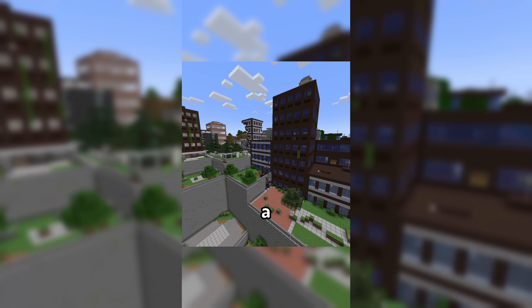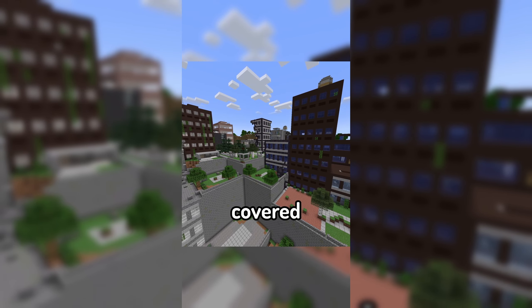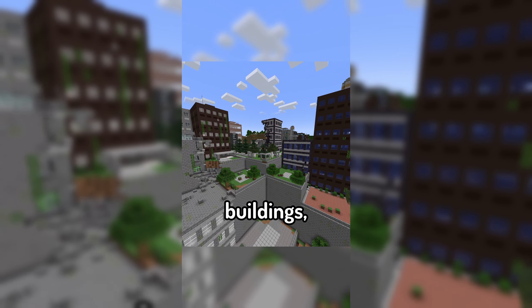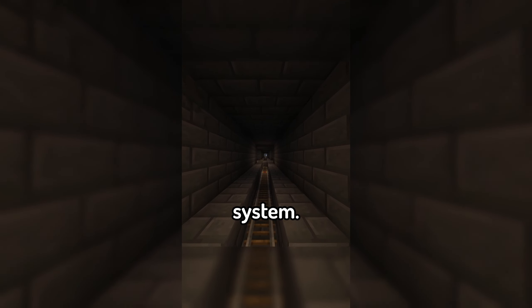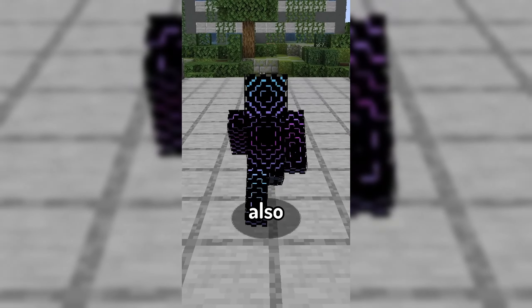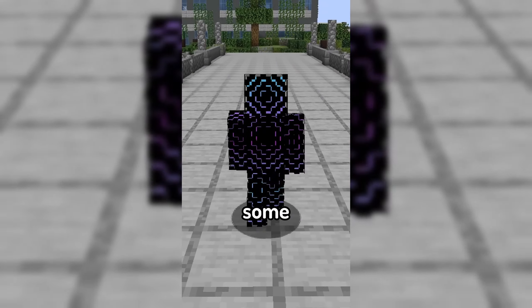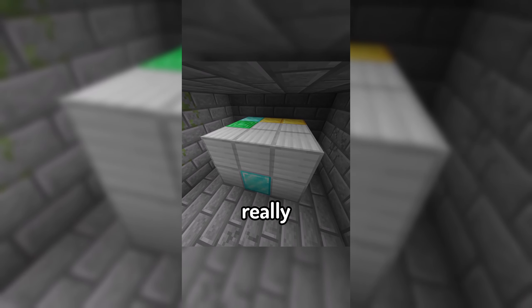The mod introduces a new world type called The Lost Cities, which makes the world be covered in massive, abandoned metropolitan cities with huge buildings, highways, bridges, and even a subway system. Within these cities are also tons of different loot chests and spawners scattered around, with some of the loot actually being really good.